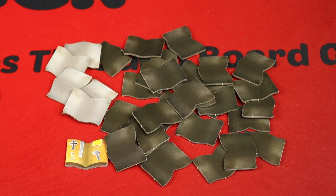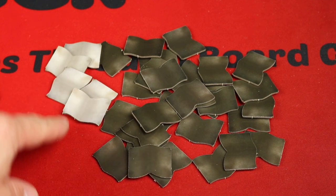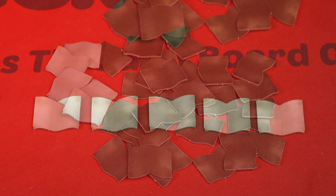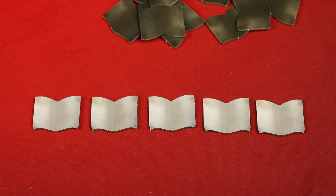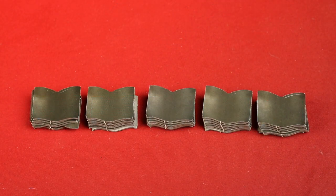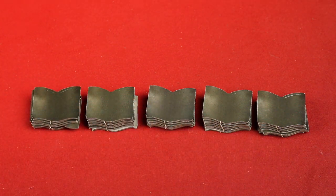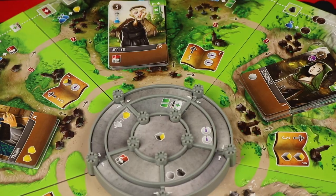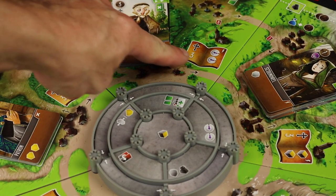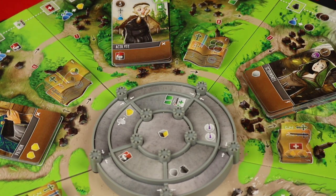Next you're going to locate all the manuscripts. They look like this on the front side, and the back side — most of them are black, but there's five of them that are gray. You'll take those five gray-backed manuscripts and place them face down in a row like this. You'll then randomly take six of those black-backed manuscripts and place them on top of each of those five gray-backed ones, so you have five piles of a total of seven manuscripts in each pile. In each section of the board you'll see a spot to place those manuscripts face up, and when you flip your stacks face up and place them on there, it'll look like this.